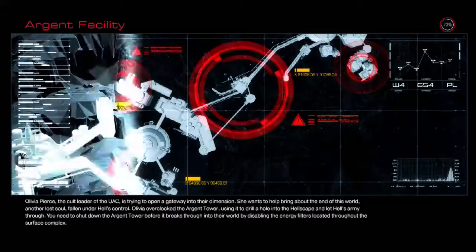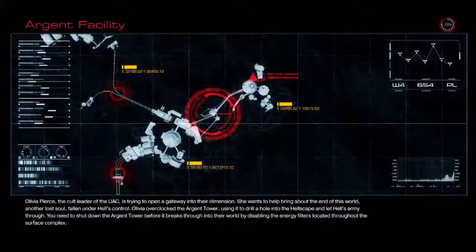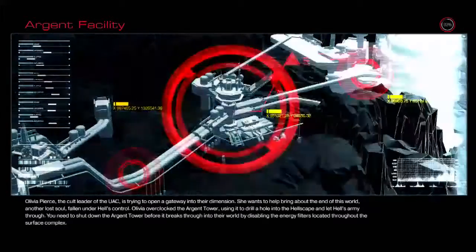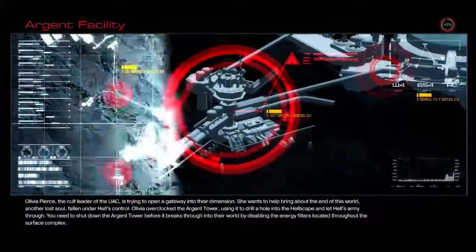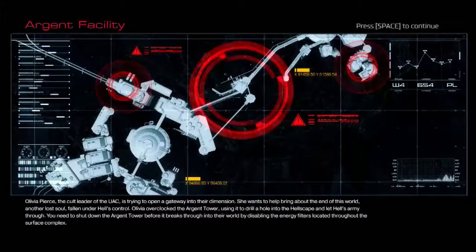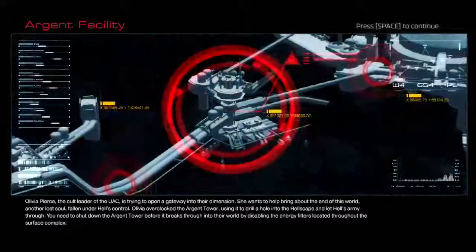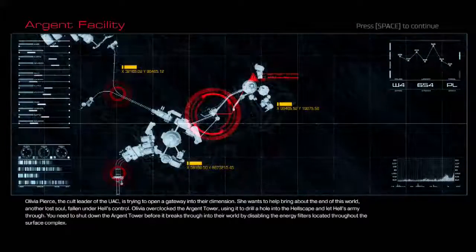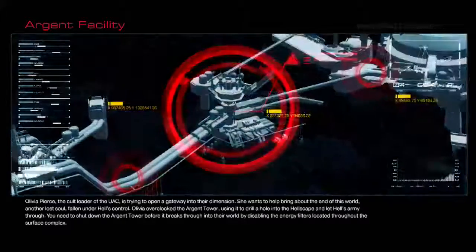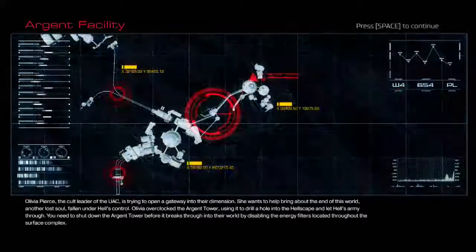Olivia Pierce, the cult leader of the UAC, is trying to open a gateway into their dimension. She wants to help bring about the end of this world — another lost soul fallen under Hell's control. Olivia has overclocked the Argent Tower, using it to drill a hole into the Hellscape and let Hell's army through. You need to shut down the Argent Tower before it breaks through by disabling the energy filters located throughout the surface complex.